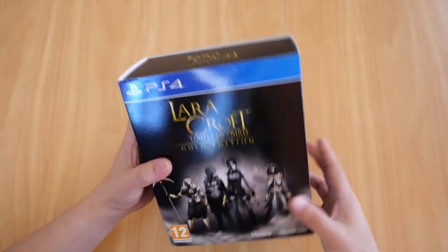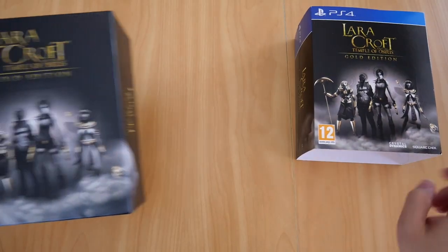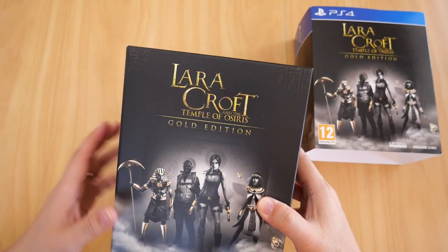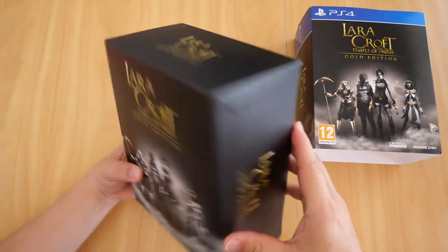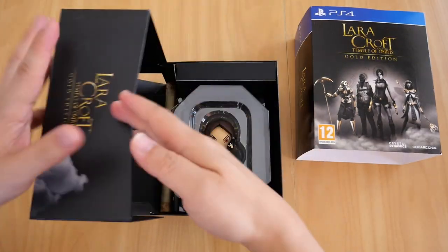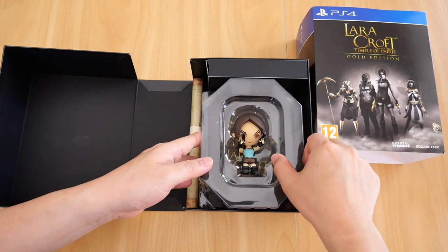Anyway, let's remove the sleeve and see what is inside. So there it is — the carded box. You've got the Lara Croft and the Temple of Osiris logo on the front, on the side, on top, nothing on the bottom, and on the back. If we open it up, the first thing you see is the limited edition mini Lara figurine.